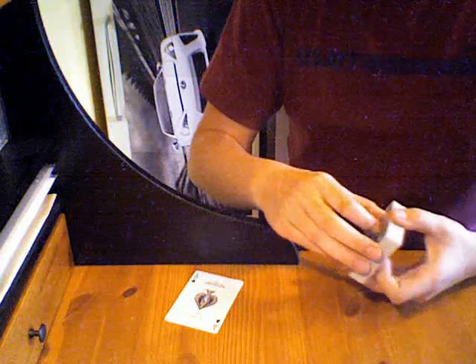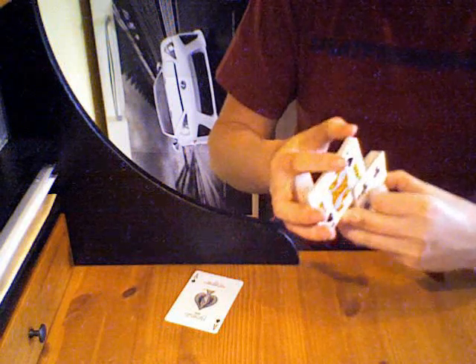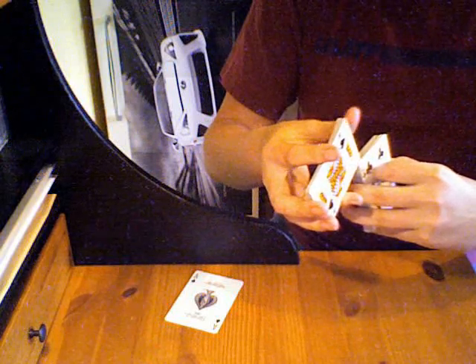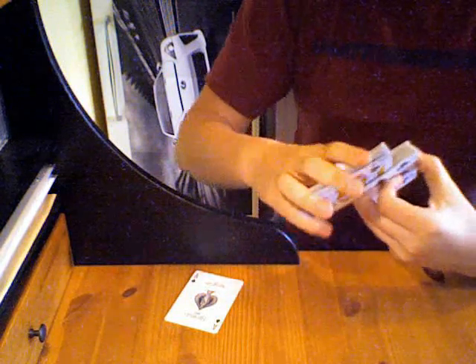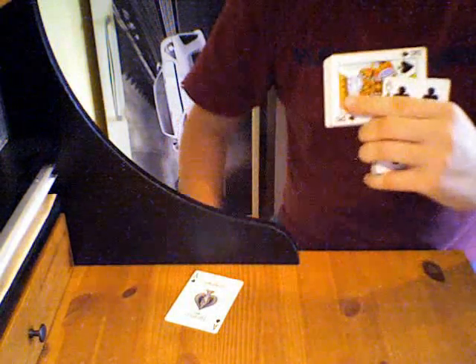Now, since we have the bullet, we need to make a gun. Since I don't have one, I'll have to make one. So we're going to take some of the cards off here and we're going to craft our gun. Beautiful gun, isn't it? So, since we have the ace of spades as our bullet, we're going to put it into the gun — and one card pops out: the five of hearts.